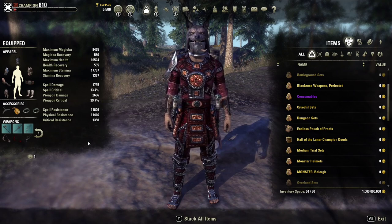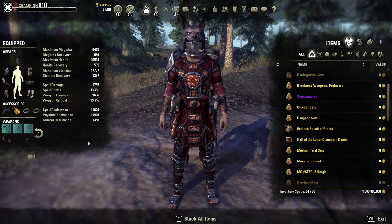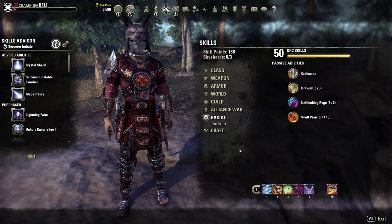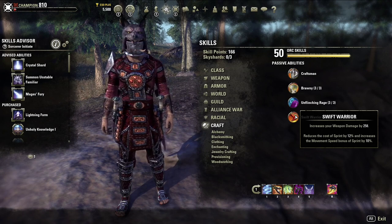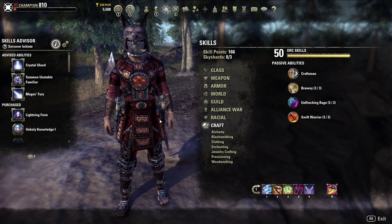We're looking at the Stamina Sorcerer for next patch. I'm probably going to be playing this two-wheeled setup along with my Magicka DK. This particular class is an Orc, but you can work with many different races. Orc works well because of the extra movement speed and, of course, you gain extra weapon damage.